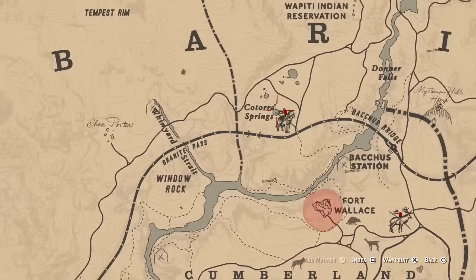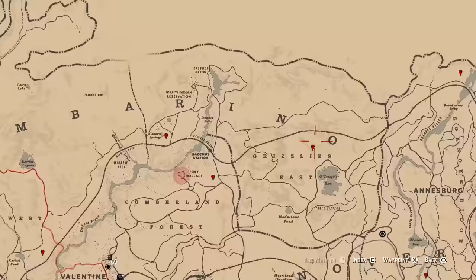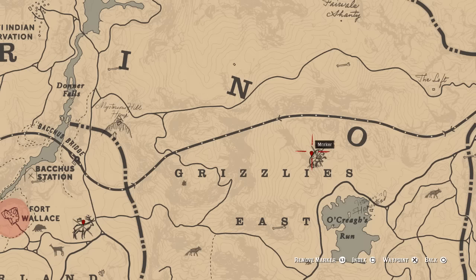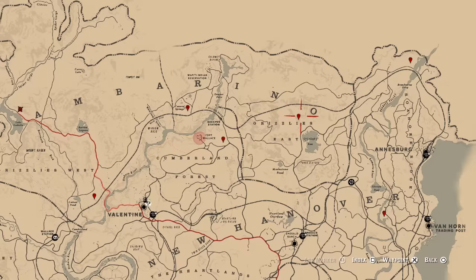Next up, we're going to just go below that, and you're going to find the legendary elk. It's by Fort Wallace, so that's where you want to look — can't miss it. After that, we're moving over under the O, and it's going to be the legendary grizzly bear. You might have fought this one right at the start of the game — it's one of the first missions. You can choose to run away if you want as well.